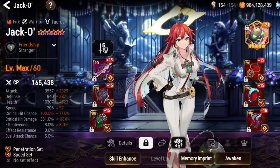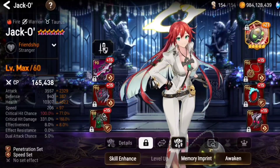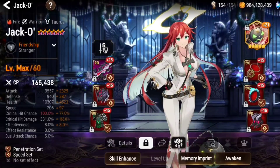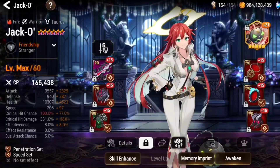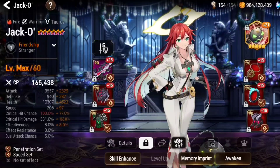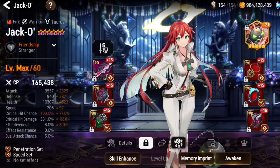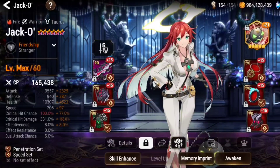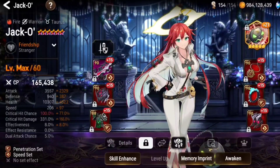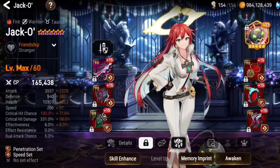Let me know what you guys think about this build — I think it's pretty solid. You can definitely run penetration, but also immunity plus speed, counter set, attack set, destruction, or lifesteal — she has enough damage to work on all sorts of setups. We'll see what kind of damage she really dishes out. Stay tuned for the next video, and that's gonna be it for this one. Good luck, peace out!